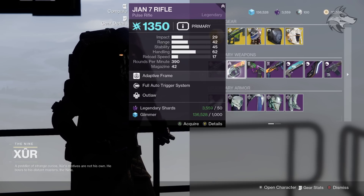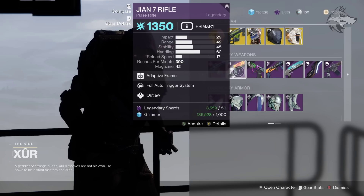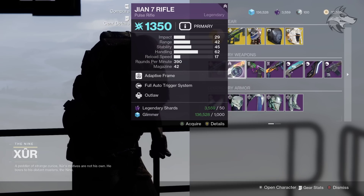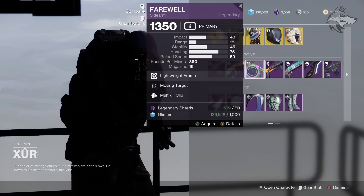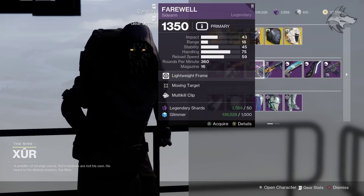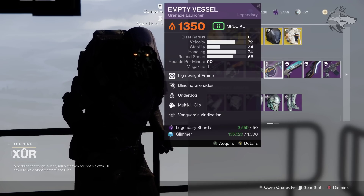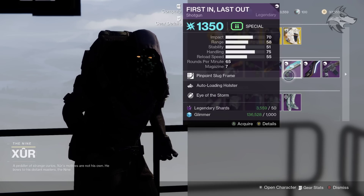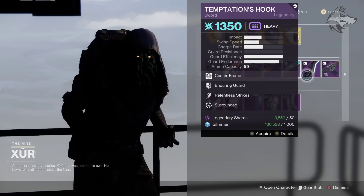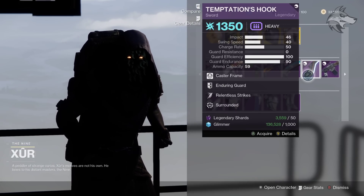We've got the JN7 rifle with Full-Auto Trigger System and Outlaw — if you want a full-auto one for PvP, it's kind of a wasted perk with the mod we have at the minute, but nonetheless. We've got Farewell as well, this sidearm with Moving Target and Multi-Kill Clip. And then we have the Empty Vessel grenade launcher with Blinding Grenades, Underdog, and Multi-Kill Clip, as well as First in Last Out with Auto Loading Holster and Eye of the Storm.